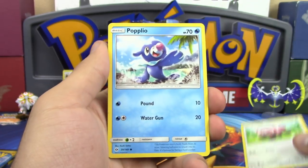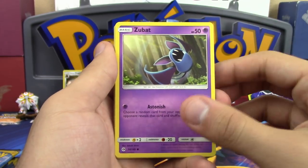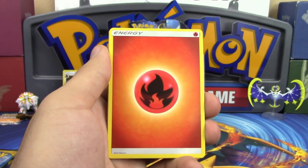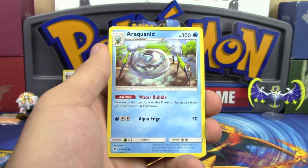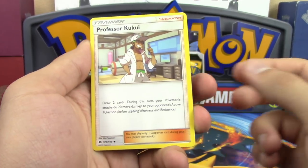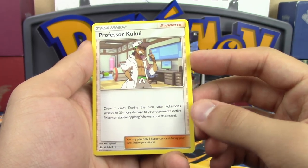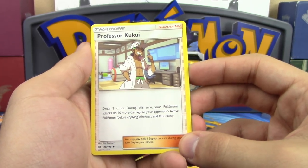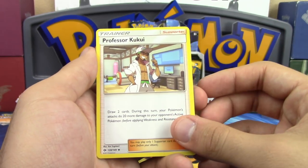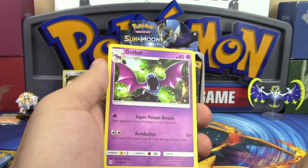Next pack: Stufful, Popplio, Zubat, Steenee, Yungoos, Trump Card, Fire Energy, a Rock Wind, and our first Professor Kukui — such a good card, essentially making Giovanni obsolete. You draw two and get plus ten damage instead of plus twenty, essentially a Muscle Band plus a weaker Cheren or Tierno.